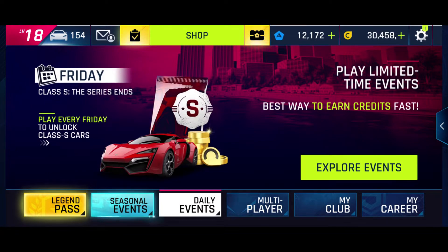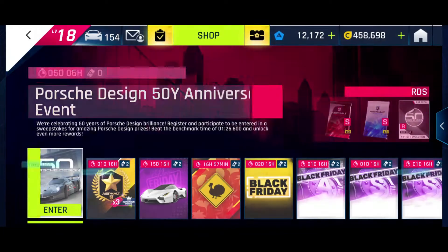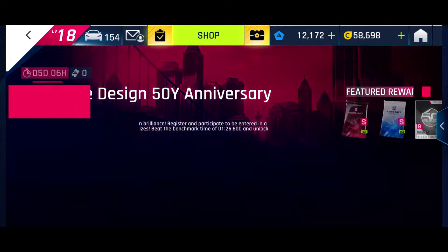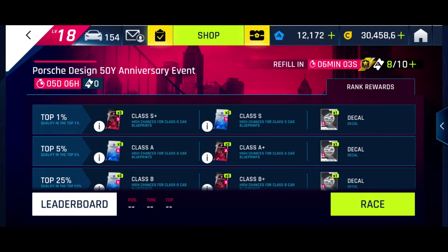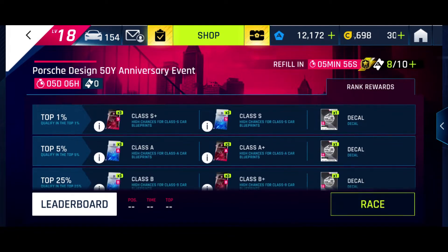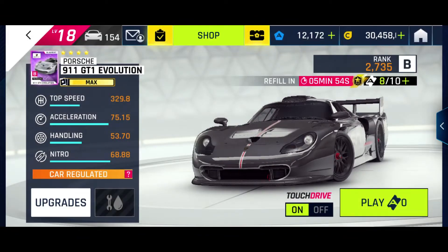Today we have a new daily event: the Porsche Design 50-year anniversary event. We've already had one of these as a take-on rank rewards — win a decal, very nice. You get that decal for finishing anywhere, so just complete the race once and you get a free decal. Today it's in the Porsche 911 GT1 Evolution, B-class car.